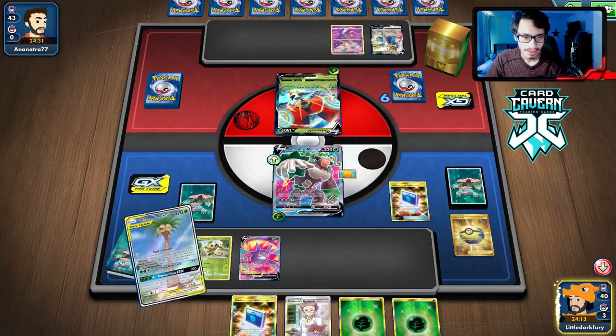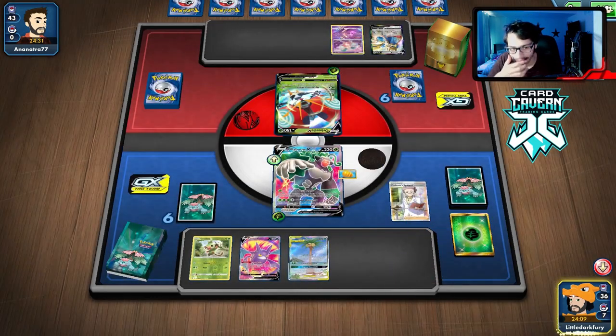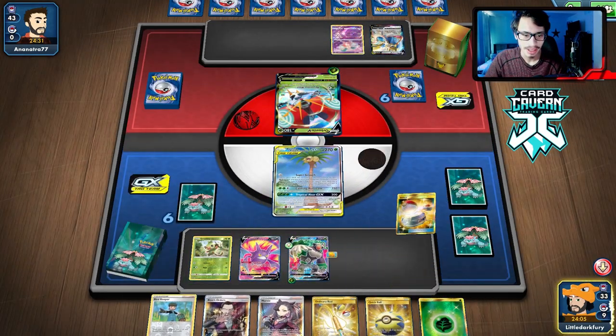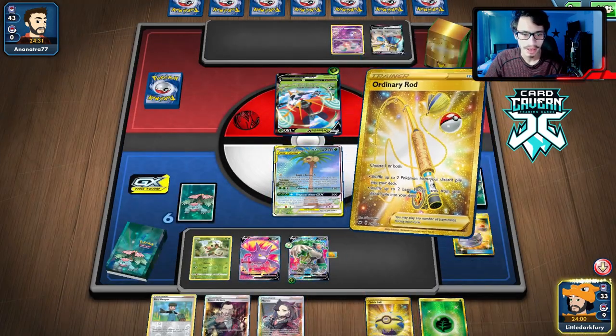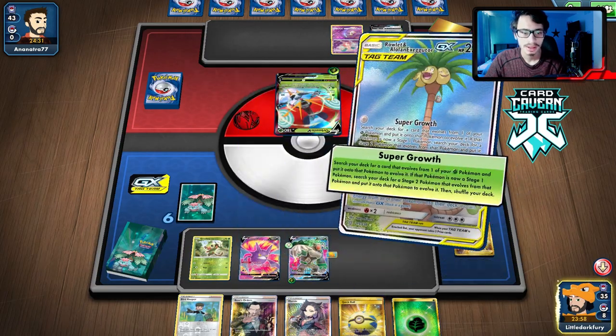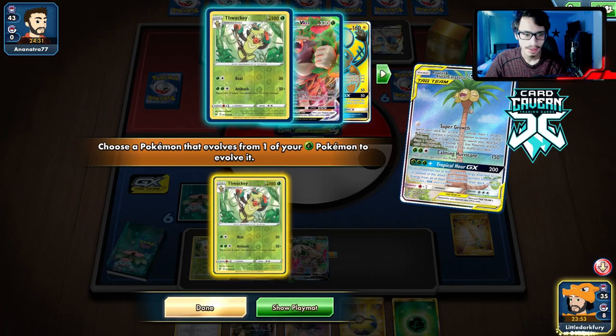We could still get there — it's not over yet. We got a Professor's Research. We hit the Switch, and we do have an Ordinary Rod. We'll play it and get back the energy, just make sure we have a lot of energy in the deck, and we'll Super Growth to get the Rillaboom into play.